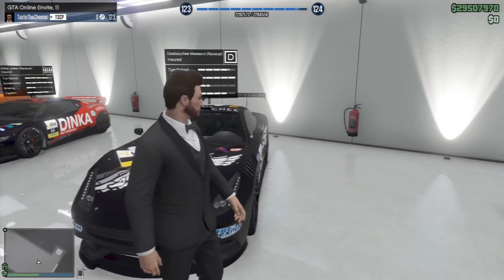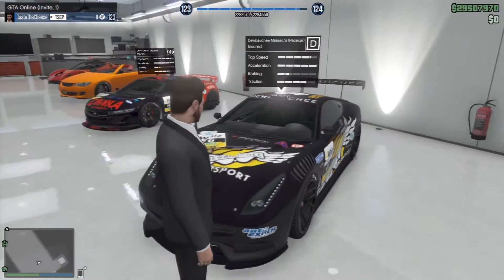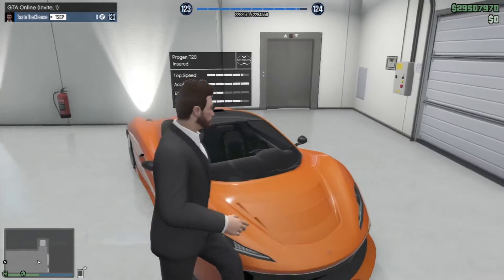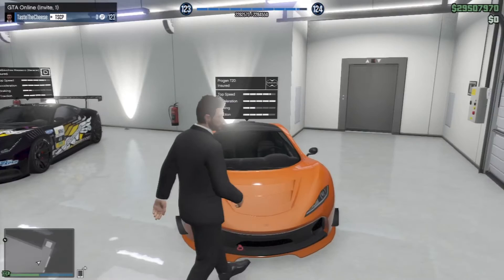The same with the Mass Crow — I had it in my old garage, once again these aren't really super cars, I just needed somewhere to put them and it's basically just the same with vinyls. Here we have the T20 — I think the T20 and the Osiris are the two new fastest cars in the game.